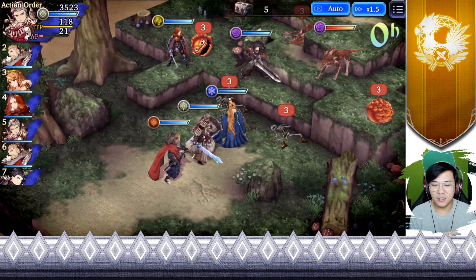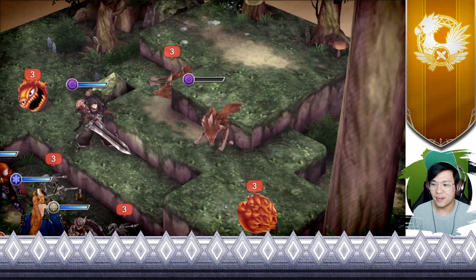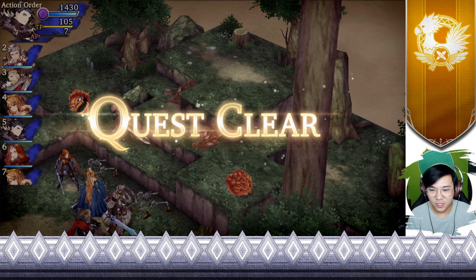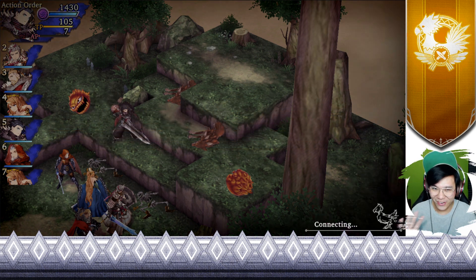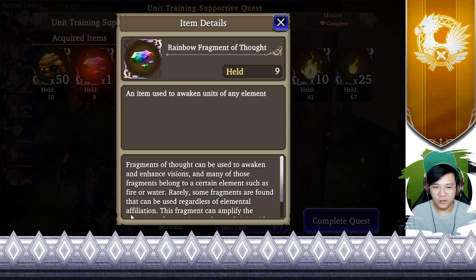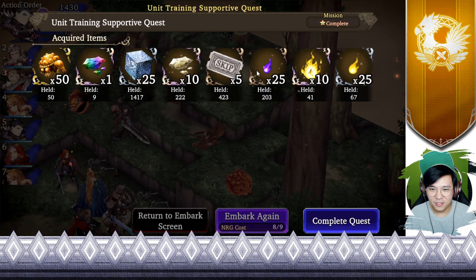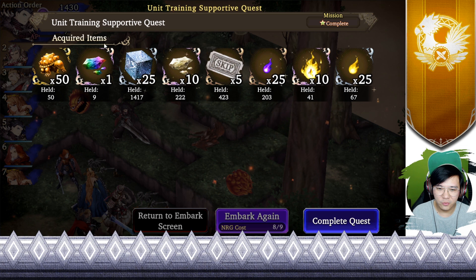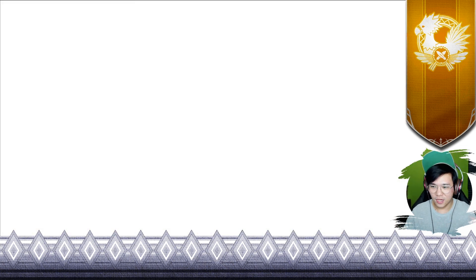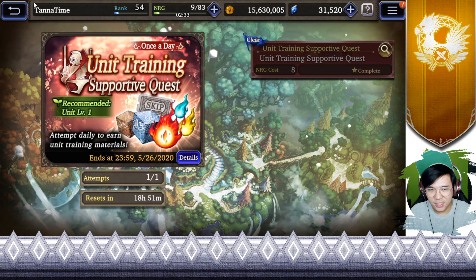I actually missed out one day yesterday because I was preparing for this video and just missed out on all the dailies — I didn't collect the rewards and then fell asleep. But anyway, be sure to do all this and audit your daily quest. Rainbow rocks, guys, and all these awakening materials — 150 guild, snapper large. Just one time and you reap a lot of rewards.